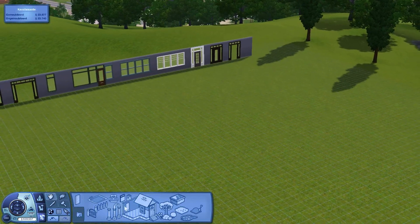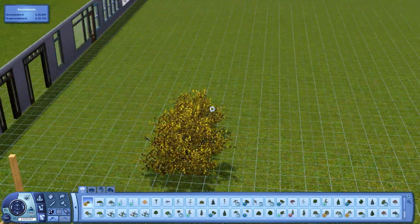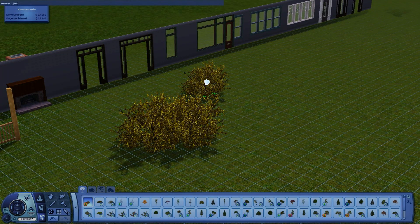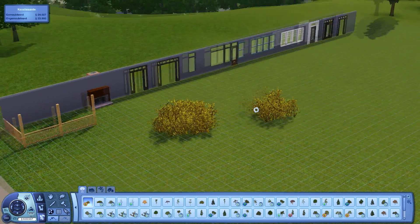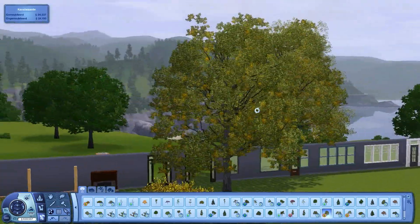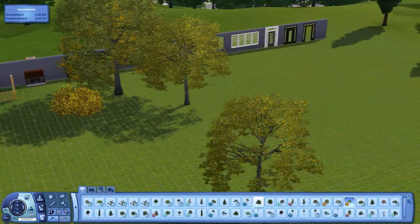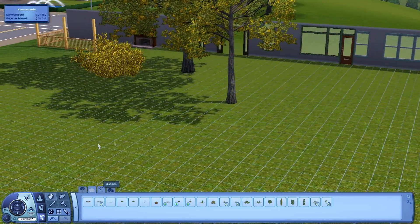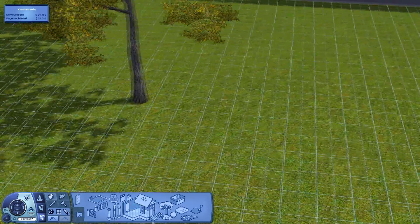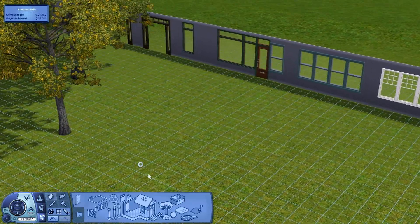Let's see if there are some new trees. This one looks quite nice — I'll use move objects so I can put them together. A big tree, looks quite nice, and a tree of the same style but a little bit smaller. There are no new plants or flowers, also no new stones. Let's see if there are new stairs — no, no new stairs with this expansion pack.